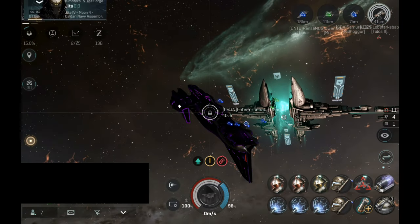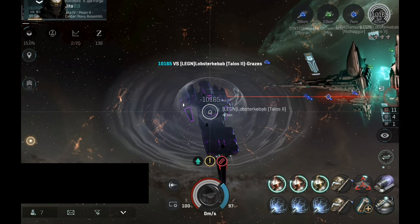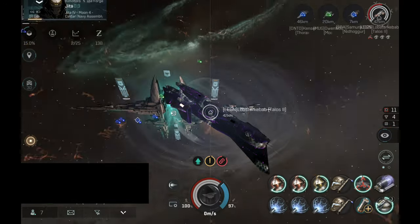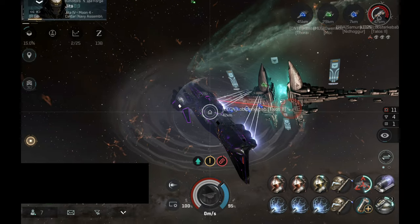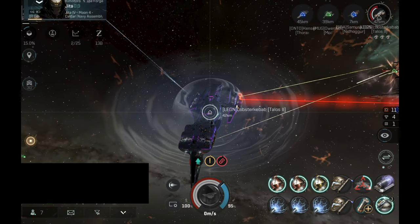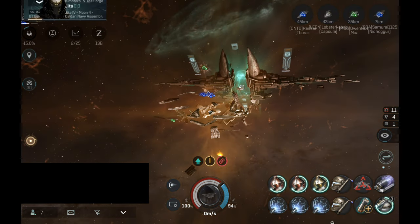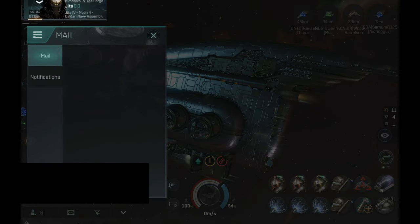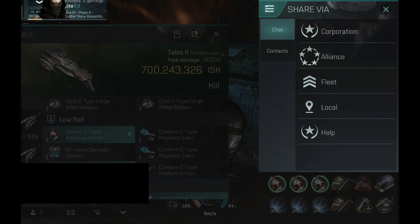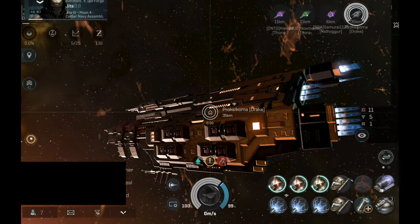Next target: one Talos II that has a very interesting Nanocore — not really sure which one, but it looks familiar. It might be the Golden Age Nanocore. The Talos has been destroyed. Let's take a look at the kill: 700 million — definitely an expensive Talos. And I was correct, it was a Golden Age Nanocore.